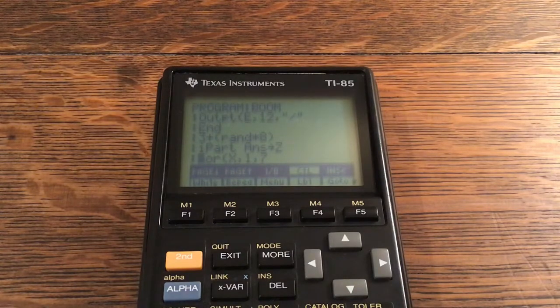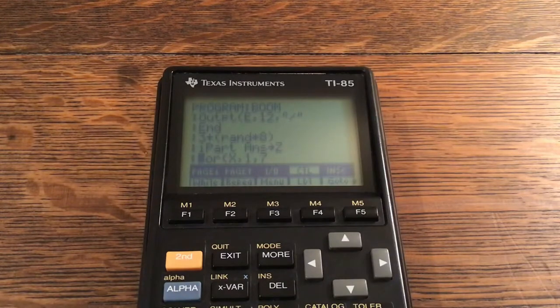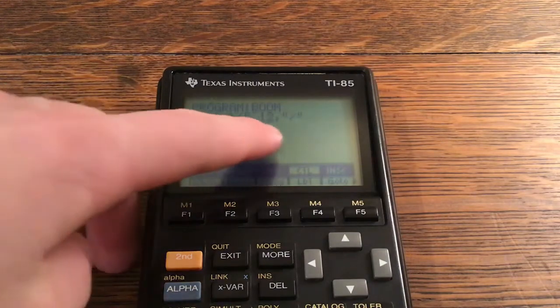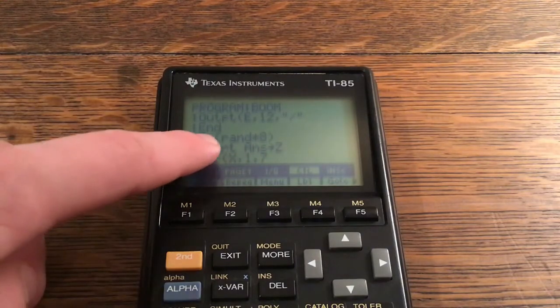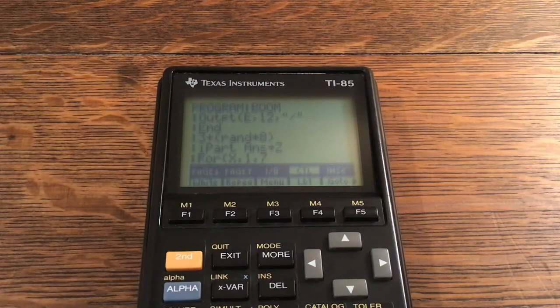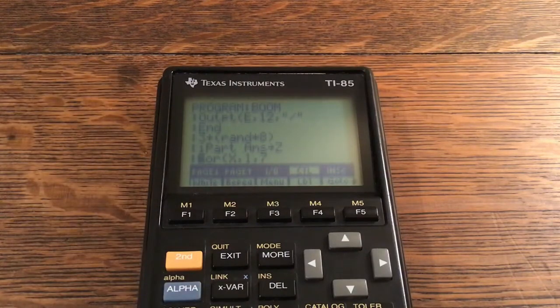Then: 3 plus Rand times 8, iPart of Answer, store into Z. This is basically randInt(3,8) stored into Z. Because there is no randInt command on the TI-85 you have to be creative. Take Rand multiplied by 8 — the range — and because it starts at 3, add 3 at the beginning, making the highest possible value 11. Then take iPart because Rand gives decimals like 1.6859, so you just want the integer. Multiply by 8, add 3, store into Z.